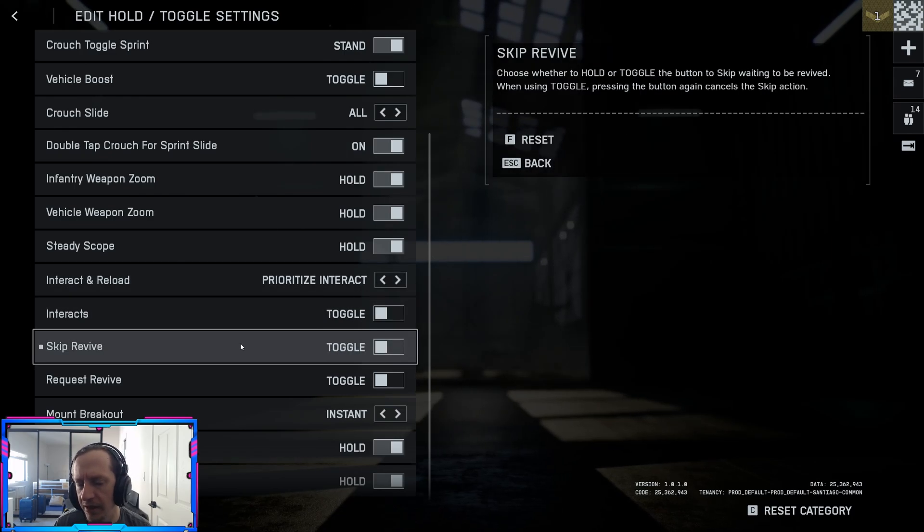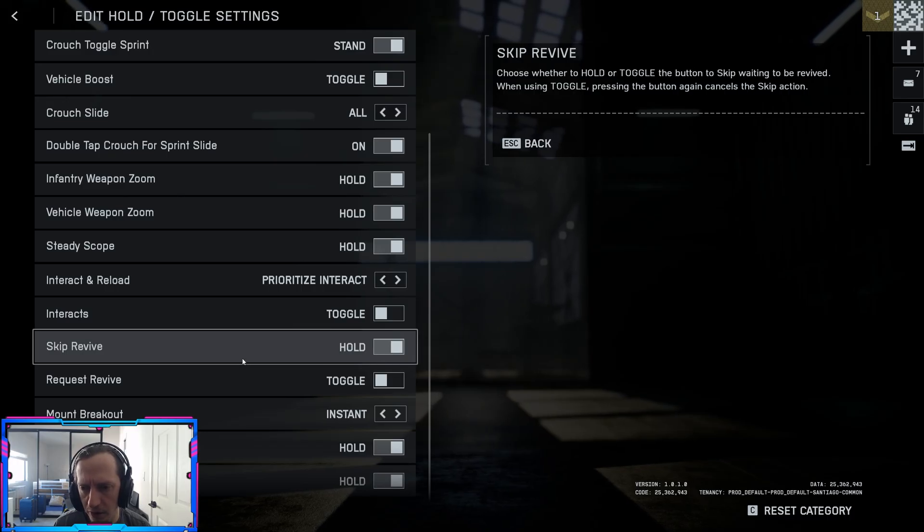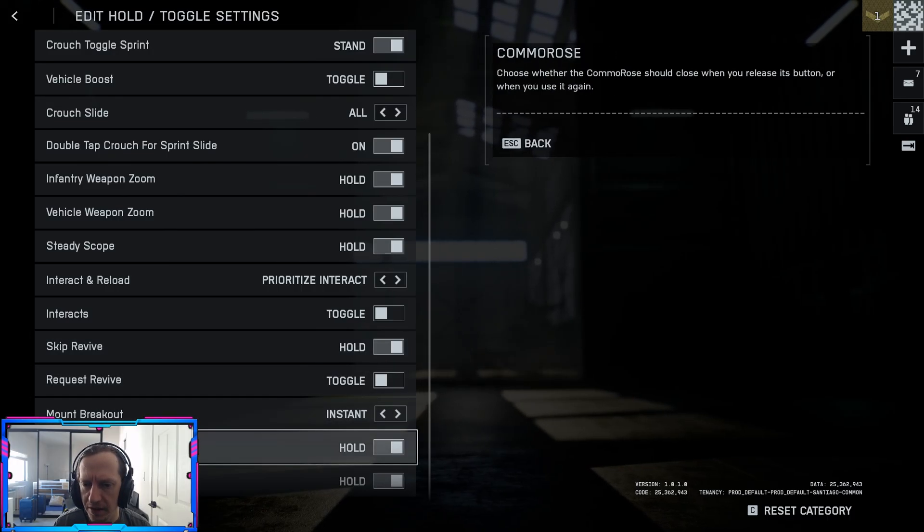Skip revive — I thought it might increase the time it takes to die when you're down on the ground, but it doesn't actually change the time. So you might just want to leave that on hold so you can cancel if you need to. Request revive: toggle. Mount break: instant — that's important.